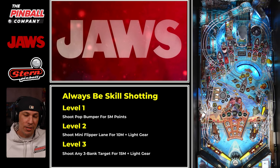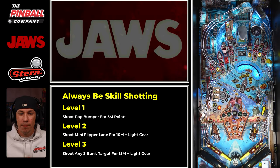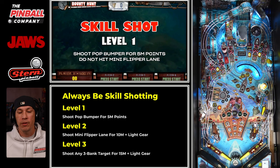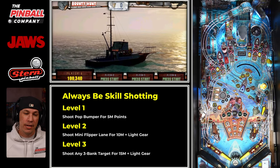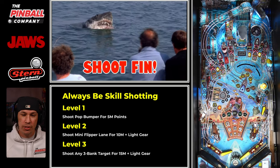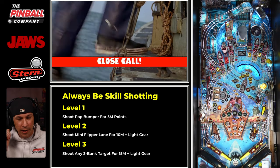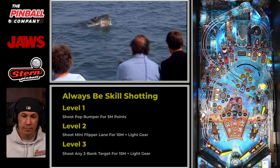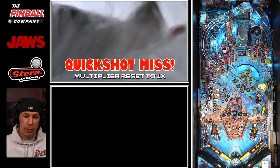Even if you miss your skill shot, no sweat — you have ball save and you can take a quick shot. And if you're successful, you light gear, which we did right there. That's a big reason why for this particular gameplay, I'm all in on quick shots early on. And of course, hit the boat captive ball to light your encounter modes. This is the part that's a little bit difficult because unlike previous Keith Elwin games, all your encounters are out there in front of you.